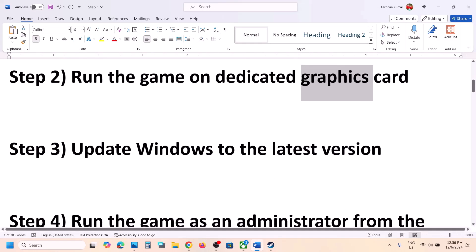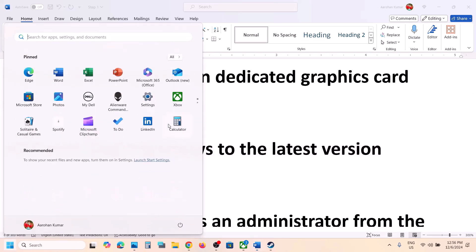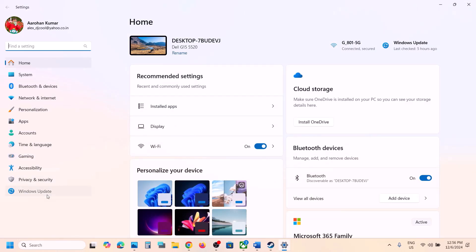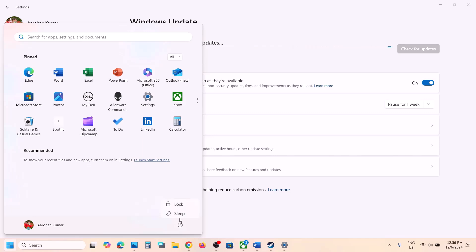The next step is to update Windows to the latest version — this is important and has worked for many users. Make sure your Windows 11 or Windows 10 is up to date. Go to Windows Update (or Update & Security), click on Check for Updates. Once all updates are installed, make sure you restart your computer, and after the system restart launch the game and check.